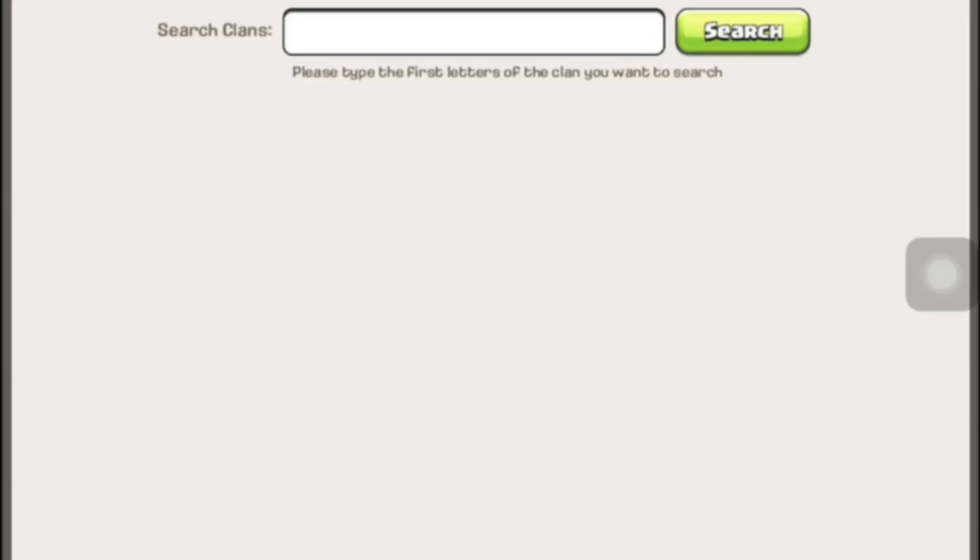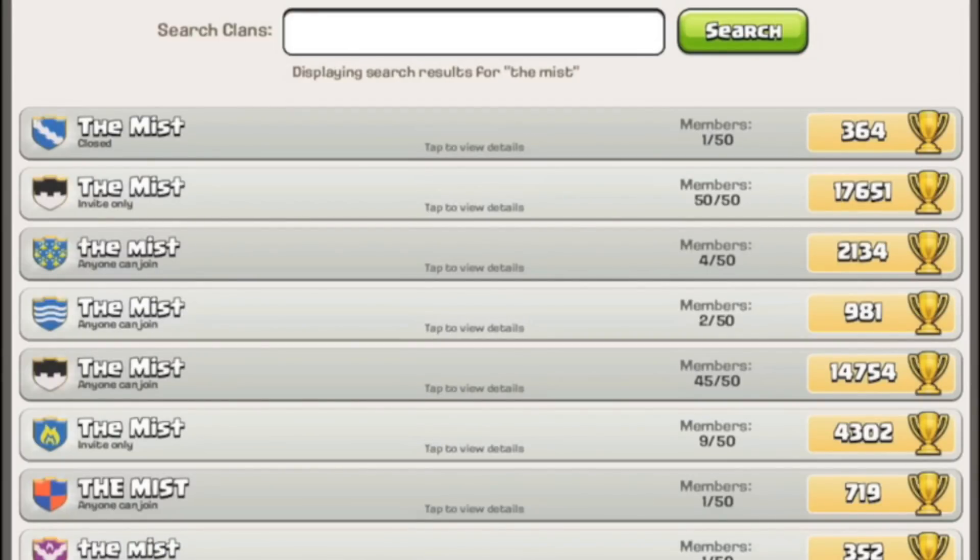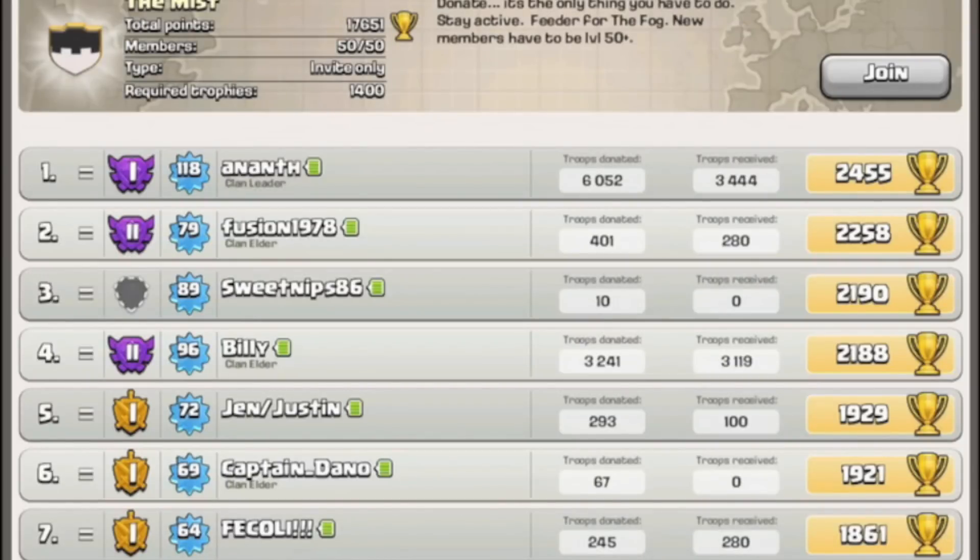For the shoutout, I'm gonna go to The Mist, which is our feeder clan, and it is right here. That's The Mist — 17,000 trophies, it's not a bad clan. If you guys wanna join The Mist, there are the requirements, and you can go join there if you wanna eventually come into The Fog and kick some ass with us.